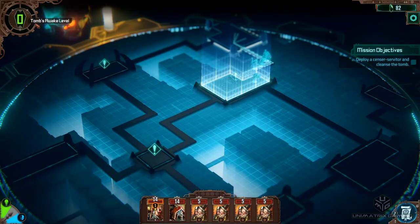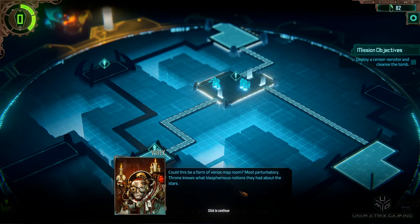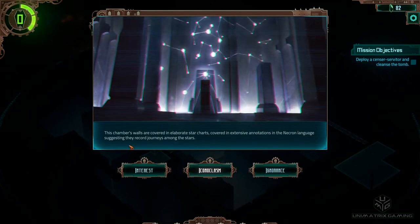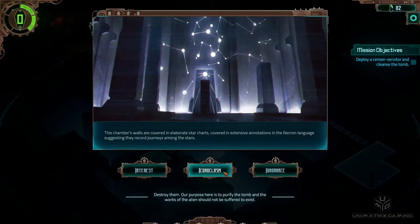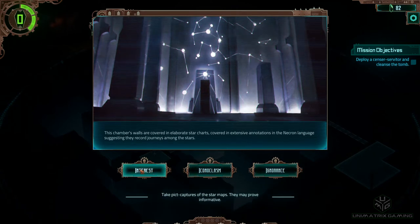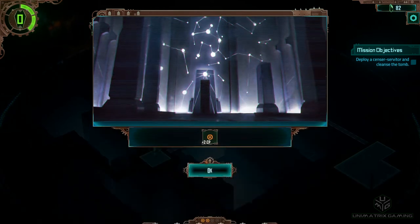There's some kind of map room — this chamber's walls are covered in elaborate star charts with extensive annotations in the Necron language, suggesting they record journeys among the stars. Options: take pictures of the star map which might prove informative; iconoclasm — destroy them because our purpose is to purify the tomb and the works of the enemy should not be suffered to exist; or ignore them as intellectual pursuits of the Necrons are of no interest. We prefer to try and learn if we can — Vardex is happy and we're gonna get two cognition points.